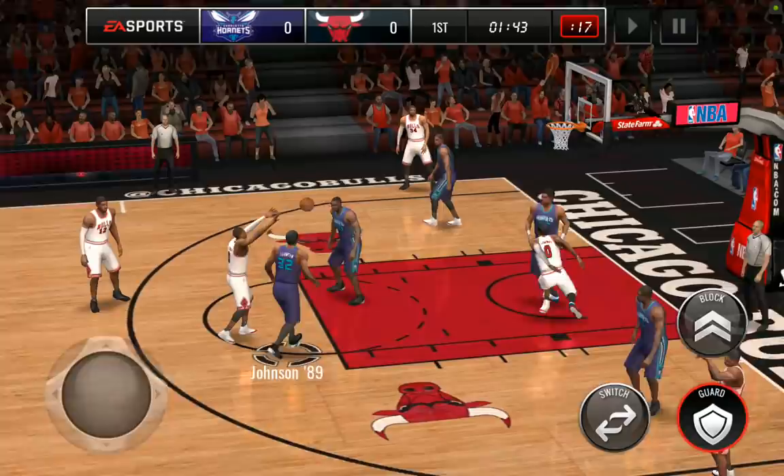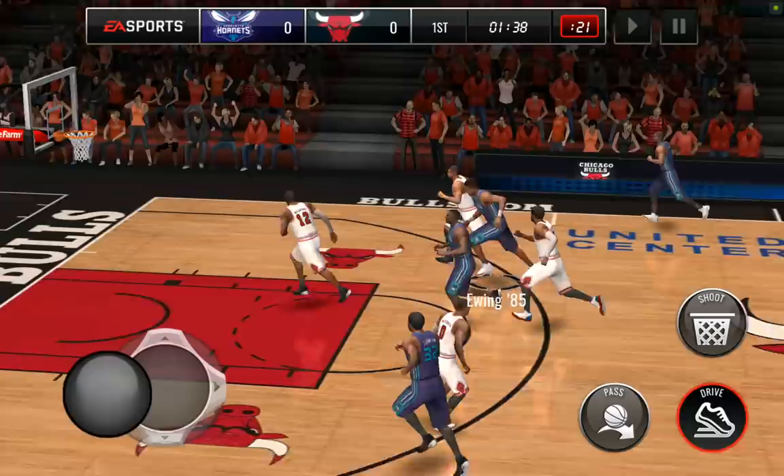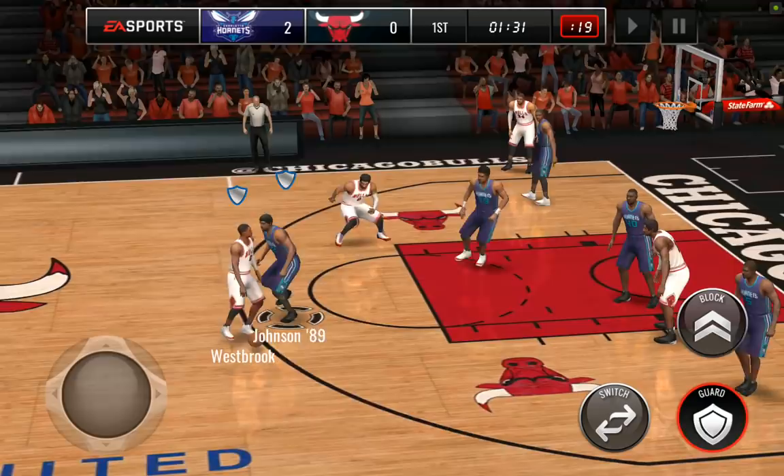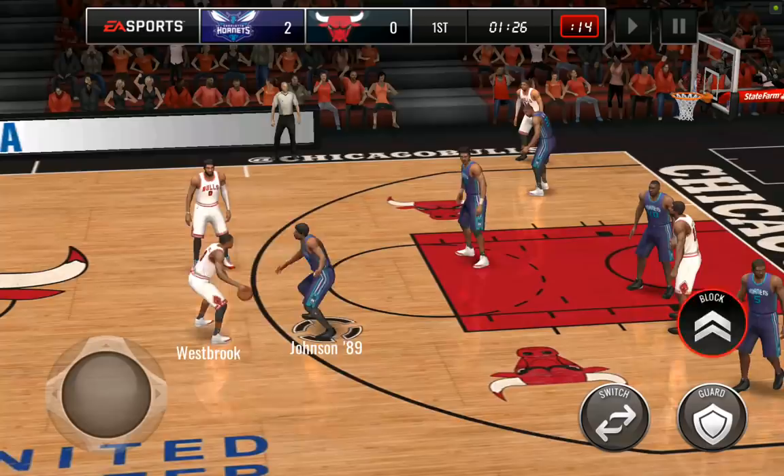I thought he was going to do more of a post move than whatever the heck that was. But that's alright, we should be able to get the ball back. Come on, Magic, take the ball from him. Where's Ewing? Go dunk on him, Ewing — there we go. A pretty good start after that atrocious first play — a monstrous dunk off the fast break. So it looks like he's going to be pretty reliable on fast breaks.